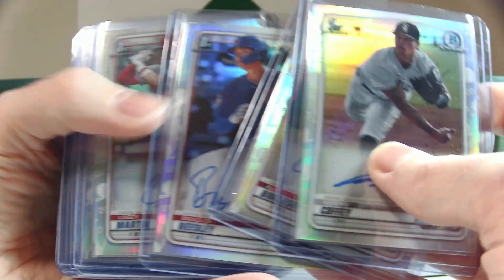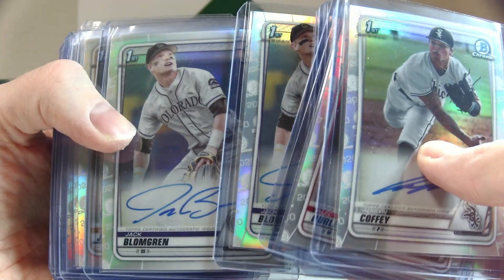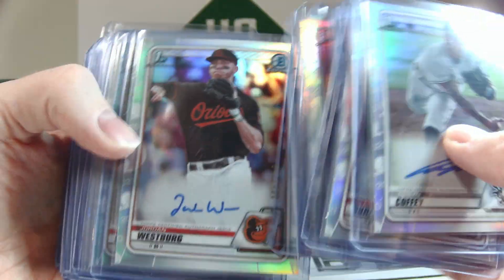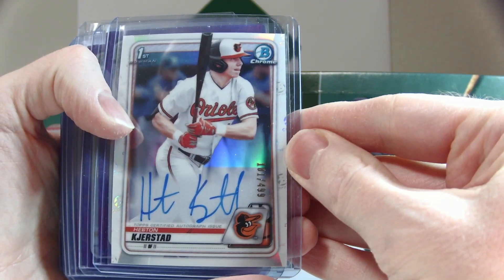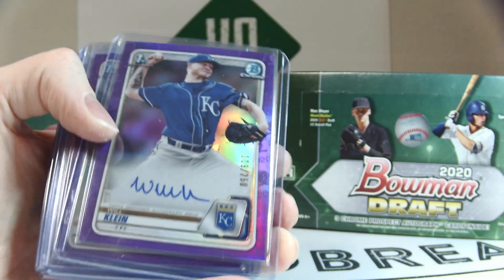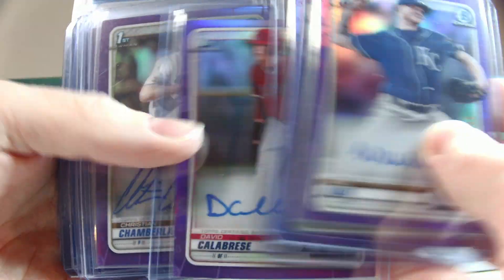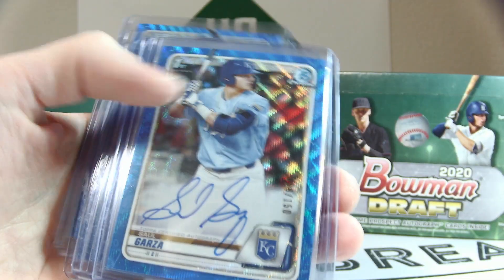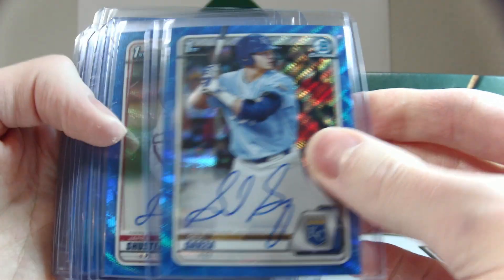The refractor autos are: Addison Coffey, Alec Burleson, Bradley Beasley, Casey Martin for a fourth auto, Holden Powell, Jack Blomgren twice, Jared Jones, Jordan Westberg, Nick Swiney, Trevor Halver, and Kerstad out of 499. Moving on to the purples out of 250: Will Klein, Xavier Warren, David Calabrese, Christian Chamberlain, Toccoa Roby, Adam Seminaris, Carson Ragsdale, and Nick Lofton.